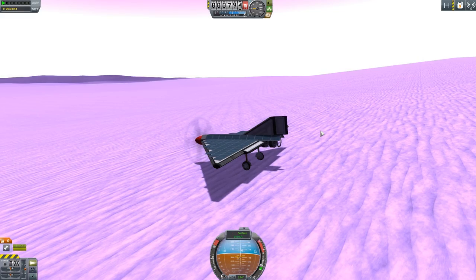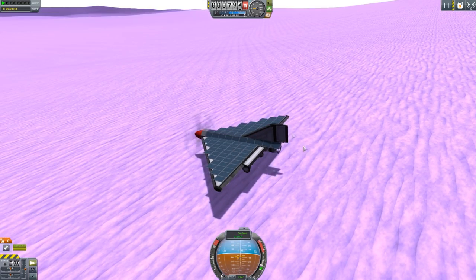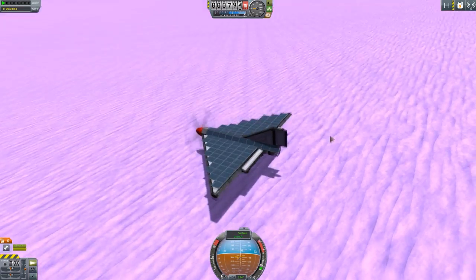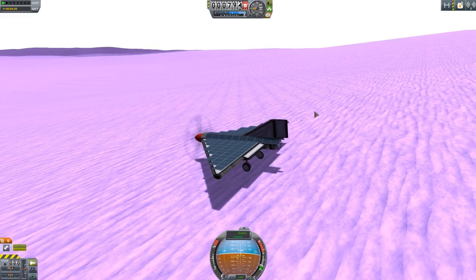Hey guys, this is KSP with Tape, and today you join me on the surface of EVE with my solar-powered plane. It's my newest invention — totally original. No, I'm joking. I know many of these things have been done before. There's been lots of solar-powered planes in Kerbal Space Program, but it got me thinking about their actual use. On EVE or Duna, you can't use a jet engine because there's no oxygen in the atmosphere — or at least not enough to power the engines through intakes — so a solar-powered plane makes a lot of sense.